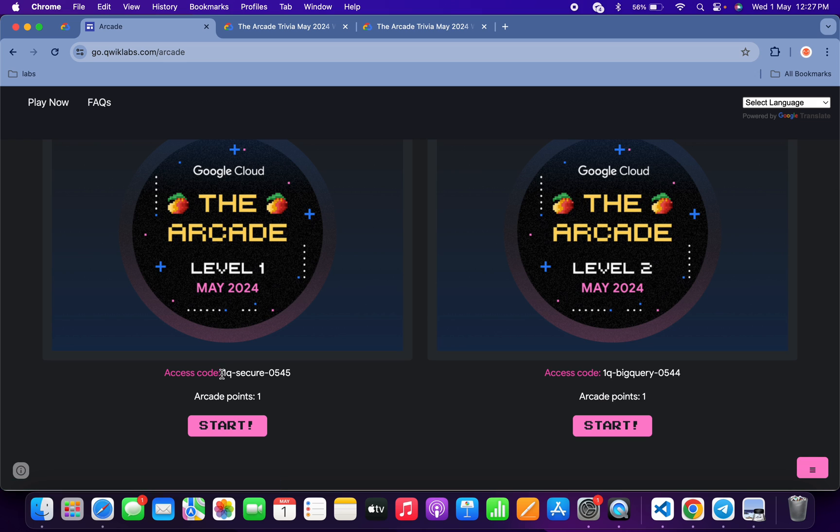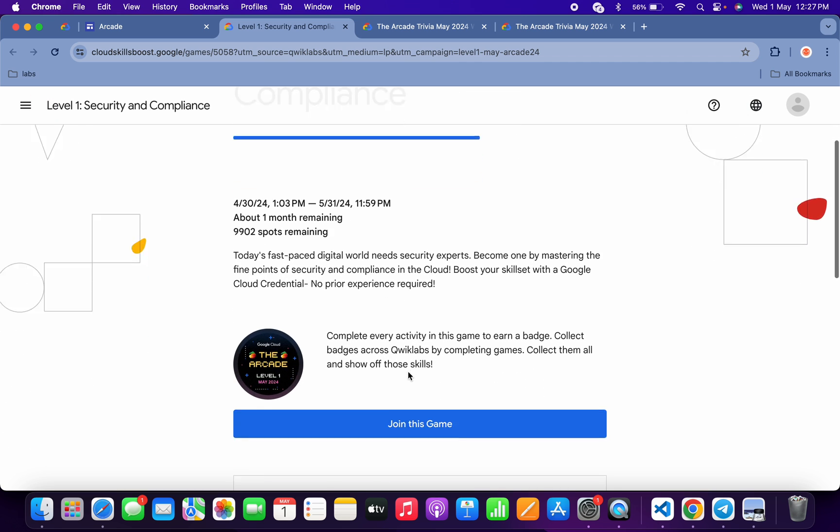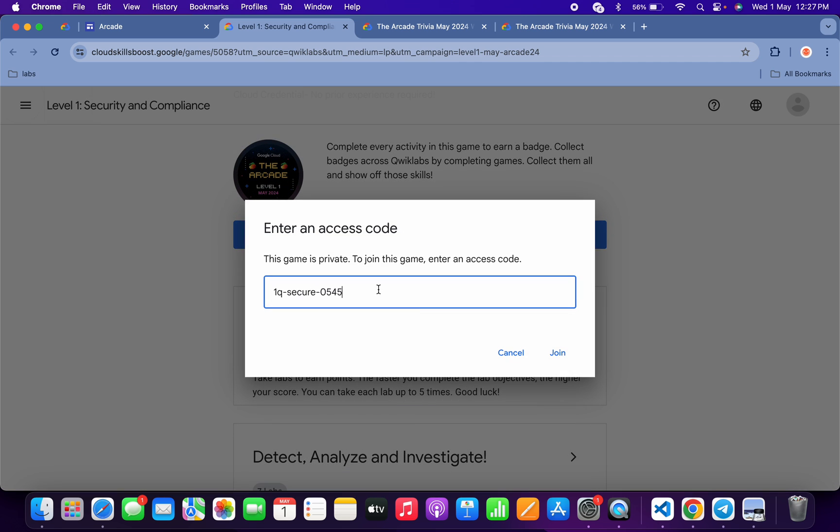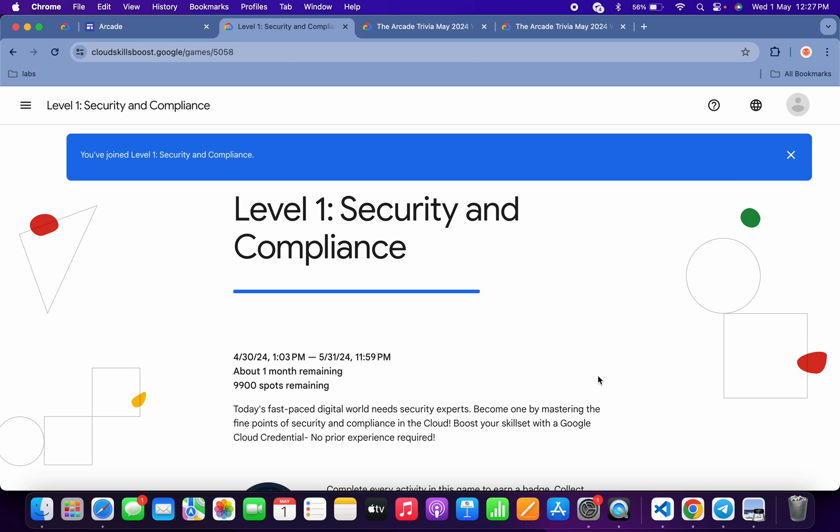Basically what you do, you have to just copy this access code like this. Then click on the start button over here, scroll down a little bit, click on 'Join this game', and paste your access code over here. Then click on 'Join this game' and you are part of this level game.